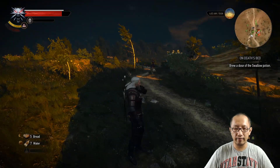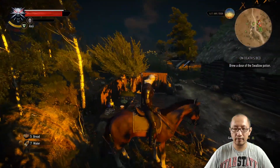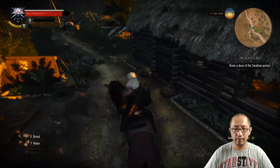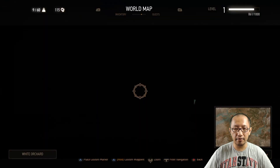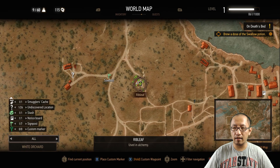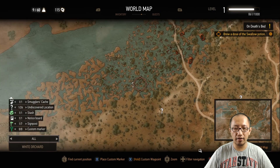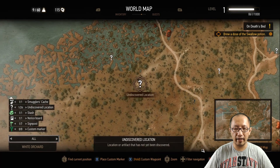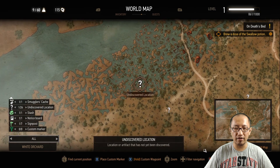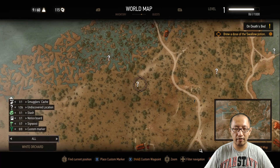I'm going to call over my horse and get on. So where we're heading is — the herbalist is here — and we're going to go to the northwest and uncover these locations. This is where the drowners are going to be. Let's go over here, uncover that location, place a custom marker, and head over there.